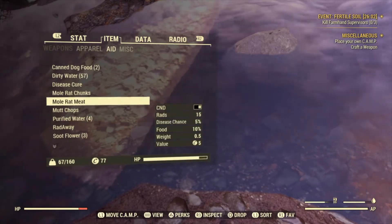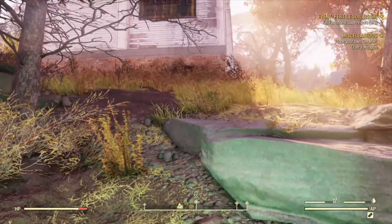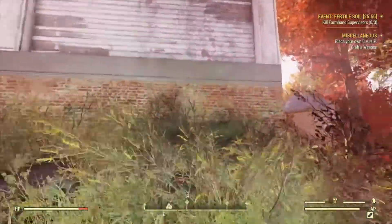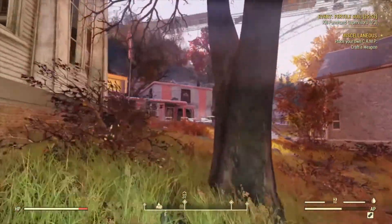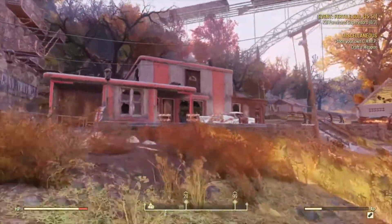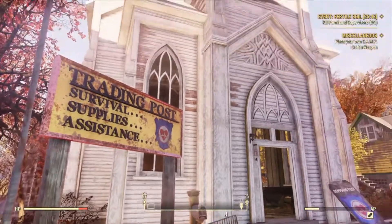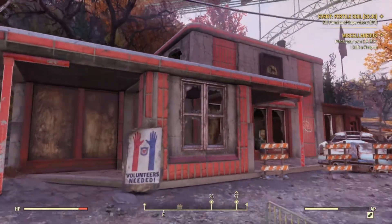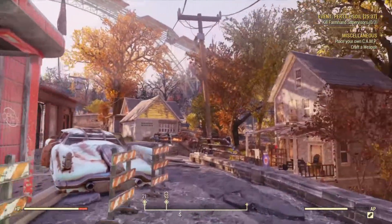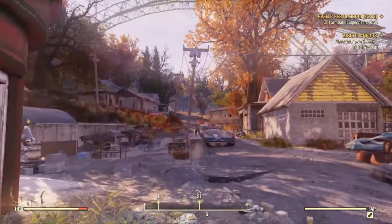We got 57 dirty waters. When we boil this water, we're going to end up with one boiled water for every two dirty waters. Let's go to the cooking station — we use the church as our landmark. Across the street from the church is a restaurant, and next to the restaurant is a cooking area where there's wood to cook with and a cooking station.